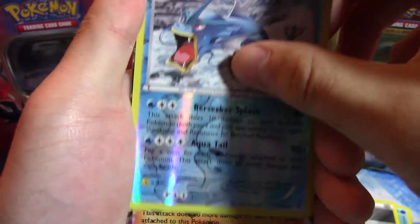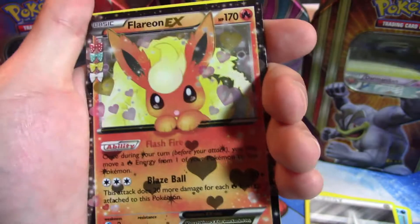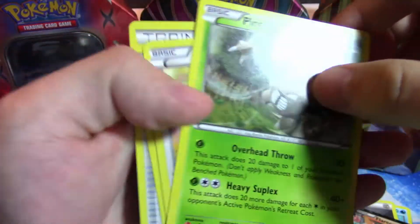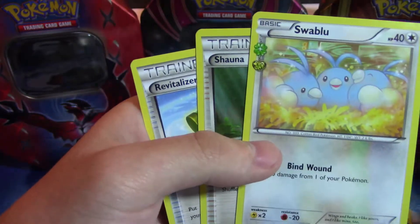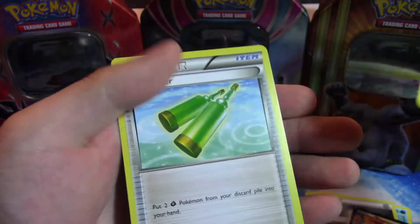The Reverse Holo Gyarados, followed by the Flareon EX — that is my third one. I'm moving on to the next card — we have a Pinsir, and the other three cards are the Swablu, Shauna, and Revitalizer.